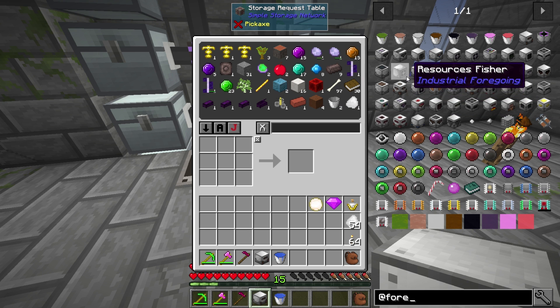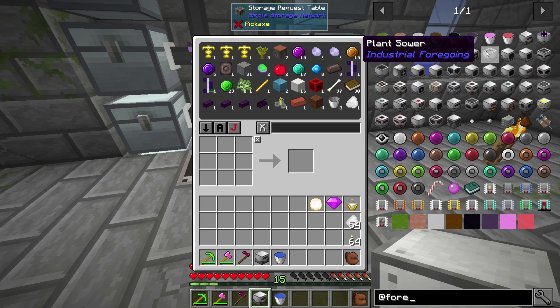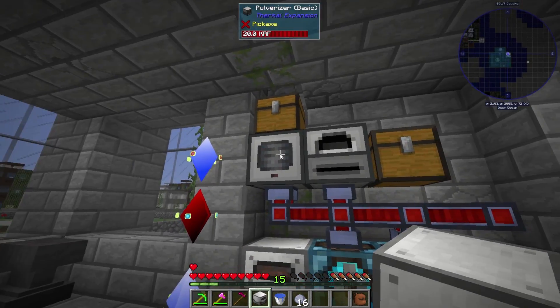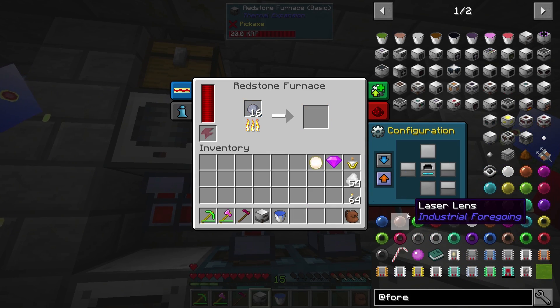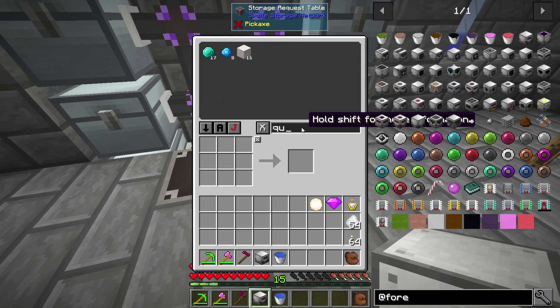I want to get to planting automation. The first thing we're gonna need - there's the planter and the sower. The sower is this one that plants things. Let's grab some clay - it's kind of like the MFR one. I'm gonna assume it works the same and go from there. I know we're gonna have to break down some quartz too, so I'm gonna grab some quartz blocks because I recognized we were gonna need some.